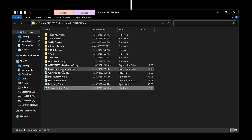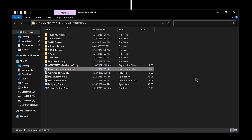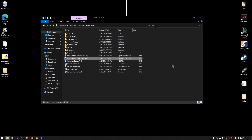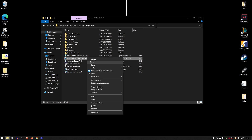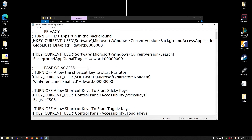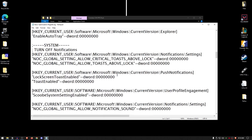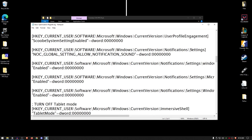Inside of the FPS pack, go ahead and double click on the basic optimization regedit.reg, hit yes and then hit okay. This is going to apply a bunch of Windows settings as well as additional settings inside of the registry, giving you more FPS in Fortnite as well as any other game you might play. If you want to check what's inside this registry, simply right click on it, click on edit, and inside we have named everything that is going to change — from privacy settings to ease of access settings, to account, gaming, personalization, system settings, and all of that.